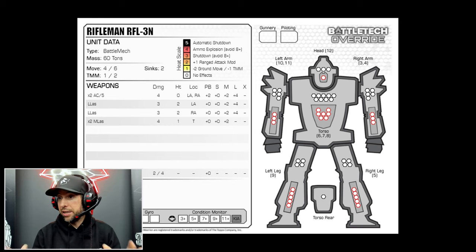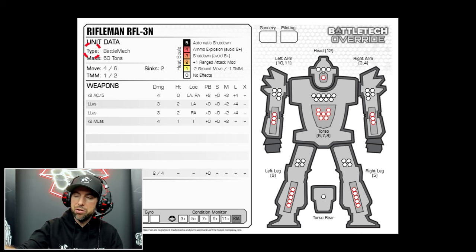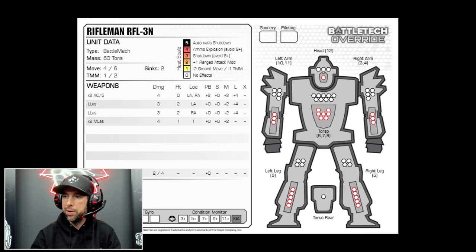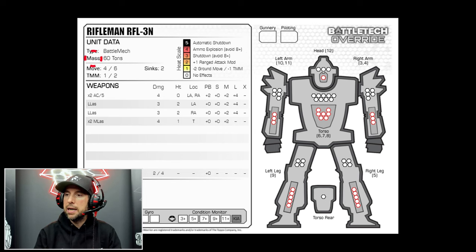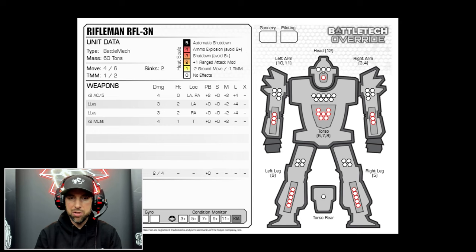The next thing on the sheet is type. There are vehicles, infantry, and this one is a battle mech — we'll primarily be talking about battle mechs throughout this tutorial. Below that is mass, which is how many tons it is and determines whether it's a light, medium, heavy, or assault mech. Up to 35 tons is a light mech; up to 55 tons is a medium; 60 to 75 is heavy; and 80 and above is an assault mech.